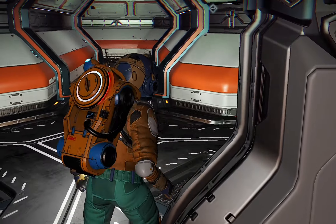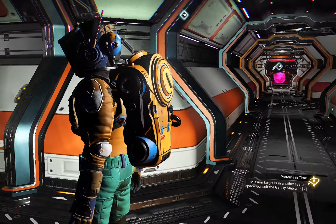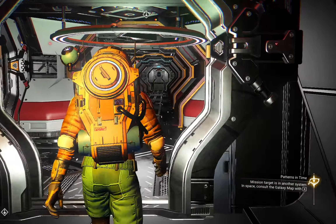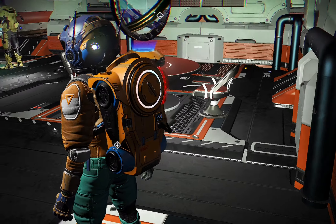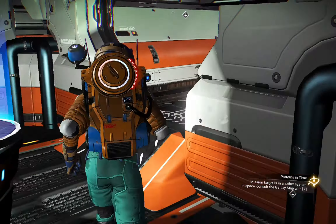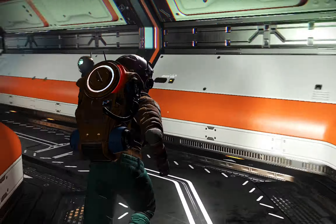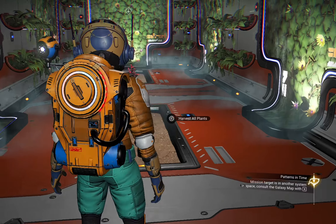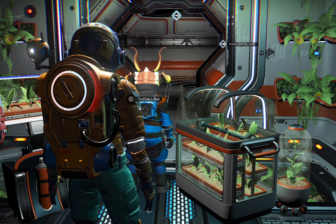We've closed off the door that was taking us straight out onto the freighter exterior. This is where the door was. I might need to build that door again somewhere. This passage takes me back to my control room, and from there the weapons terminal is nearby. I think let's put the door back near the greenhouse — opening the greenhouse up to a bit more light — because I want to rebuild that door that leads out onto the freighter and into outer space.